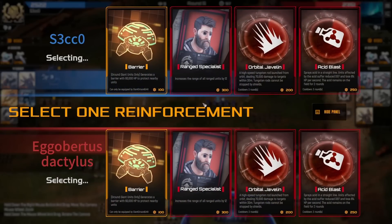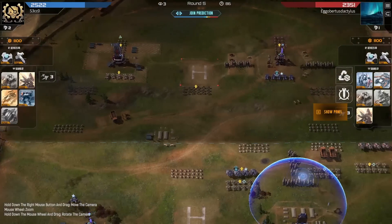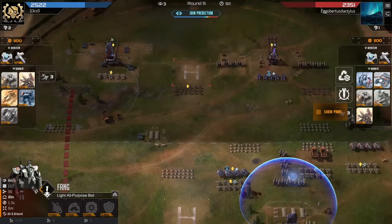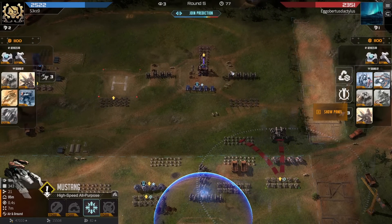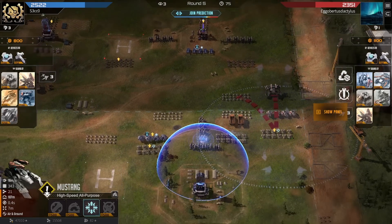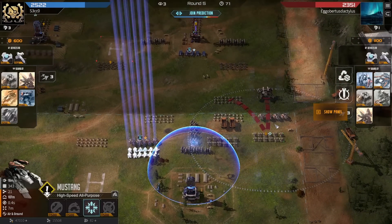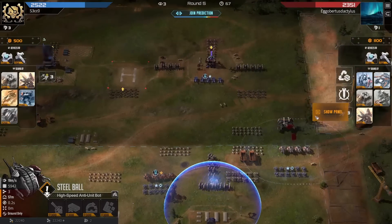I would argue put a Melting Point behind some units that are meant to die and pop up some shields. This acid blast is huge for both players - popping it right across the front would be a very important decision. These Fang are just dying left, right, and center - they don't stand a chance against the Mustang. Possibly swapping them out for something else that's a little bit tougher but not too tough, so the Steel Balls are still wasted.